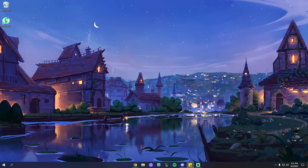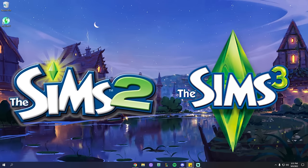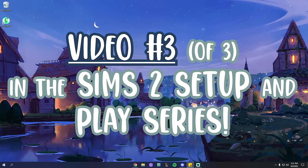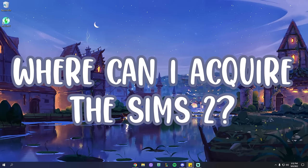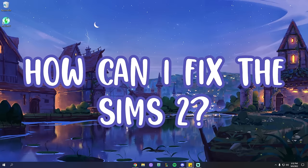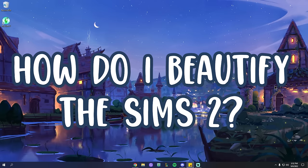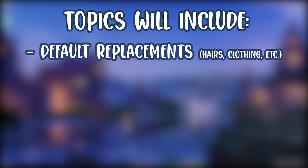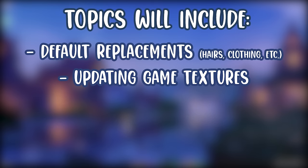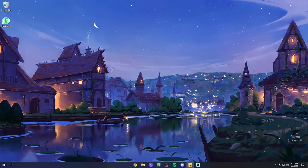Hi guys and welcome back, I'm Maddie or a Cotton Sock, and I make Sims 2 and Sims 3 content on this channel. You're currently watching the final video — video three of three — in my Sims 2 setup and play series. This last video is going to be the longest, covering how we can beautify the Sims 2: updating graphics, making it look more modernized, including default replacing base game hairs, clothing, makeup, updating textures, adding new skies, and ReShade.